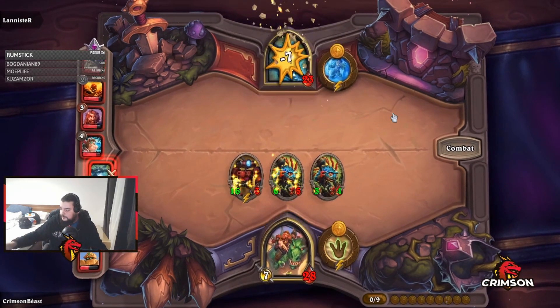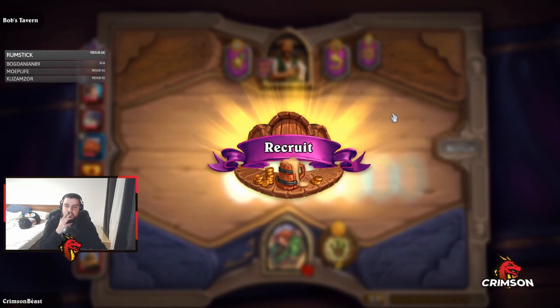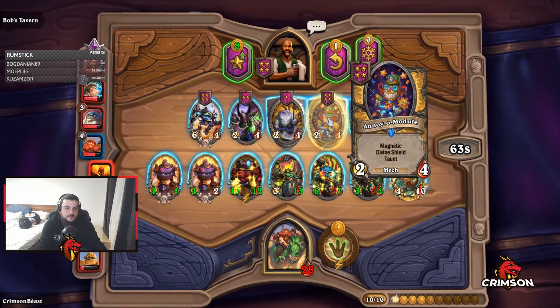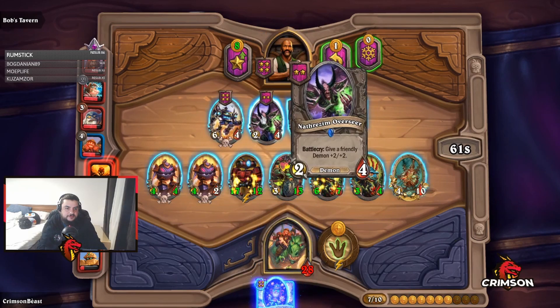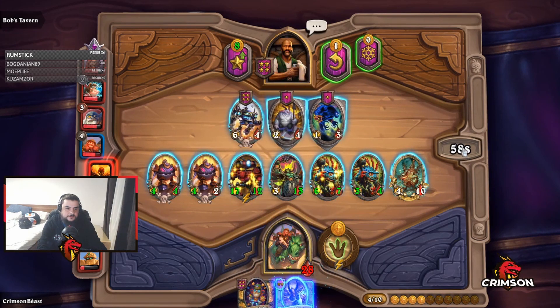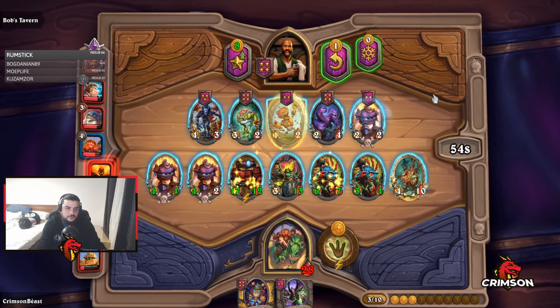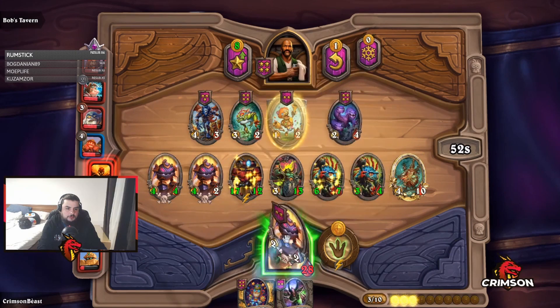Some heroes will give you a stronger edge over your opponent, but in general this will work regardless of the hero you play. There is of course some RNG involved, however regardless if you flop on the luck factor, follow these simple steps and you will guarantee yourself a top 4 finish.